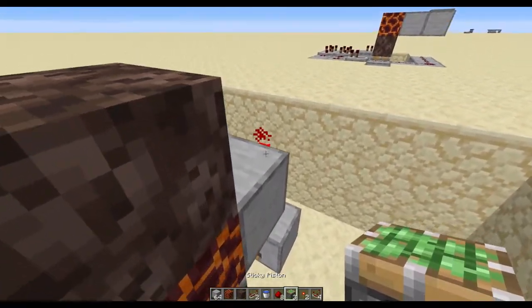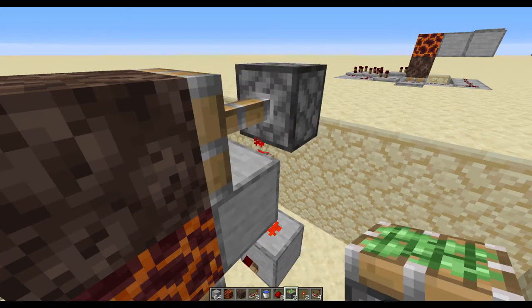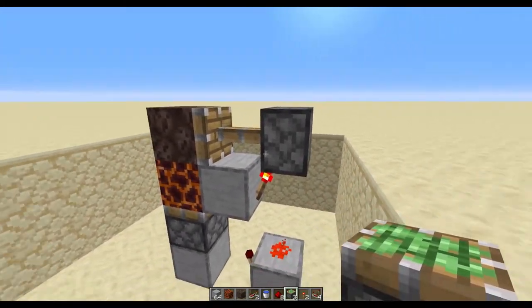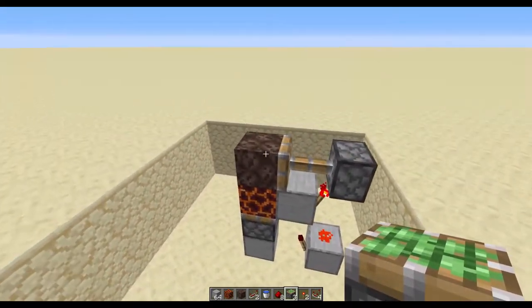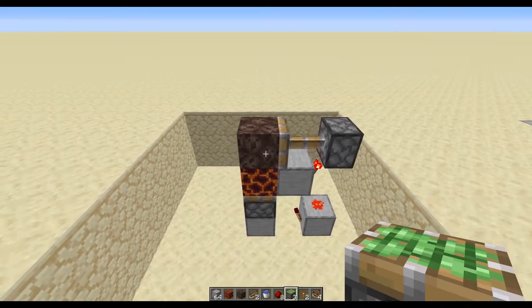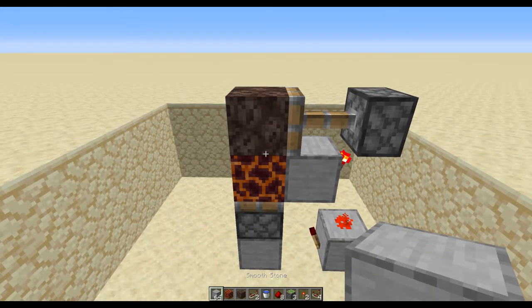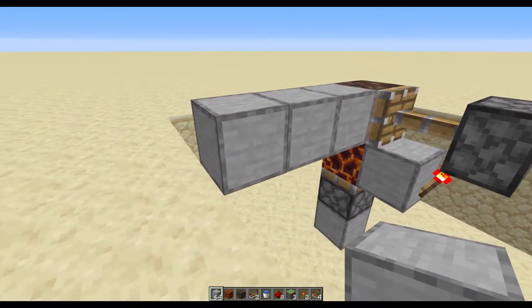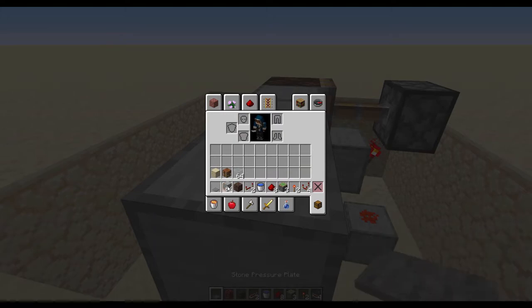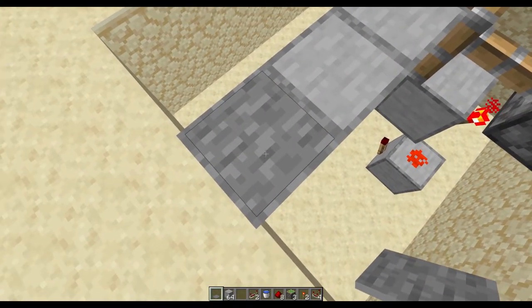After you've done that, take another sticky piston and place it directly on top of this redstone torch — which can be very tricky — but we want it to extend out and touch our soul sand. Once you've done that, we're pretty close to being done with the block swapper. Next, take your building block and come out like this and place your stone pressure plate on top of the block, matching up with the end of your build.